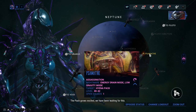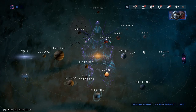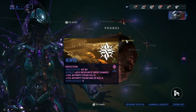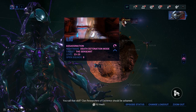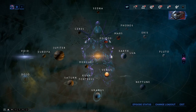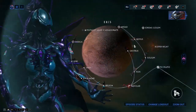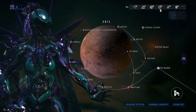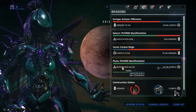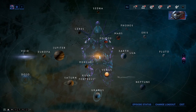For Mag, go to Phobos and kill the boss - the Sergeant on Iliad - to get her parts. Loki and Mag blueprints can be purchased from the market. Mesa is obtained by going to Eris and defeating Mutalist Alad V. You get the nav coordinates by doing invasions, craft them into one coordinate, and kill him there. Her blueprint is from the market.